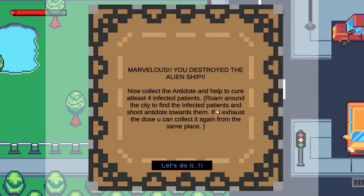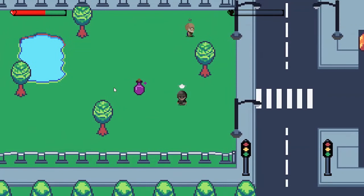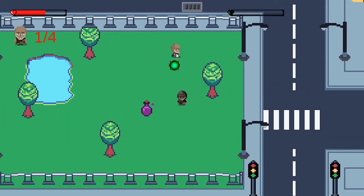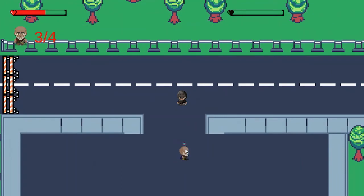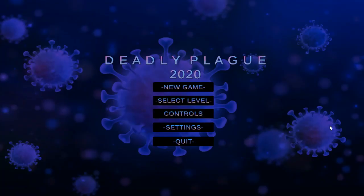Once you kill the alien ship, a message appears confirming you've successfully defeated it. You then collect the antidote and use it to cure infected civilians by firing at them. Once all the required people are cured, the game congratulates you: 'Together we saved the city.' The game ends and the final screen takes you back to the main menu.